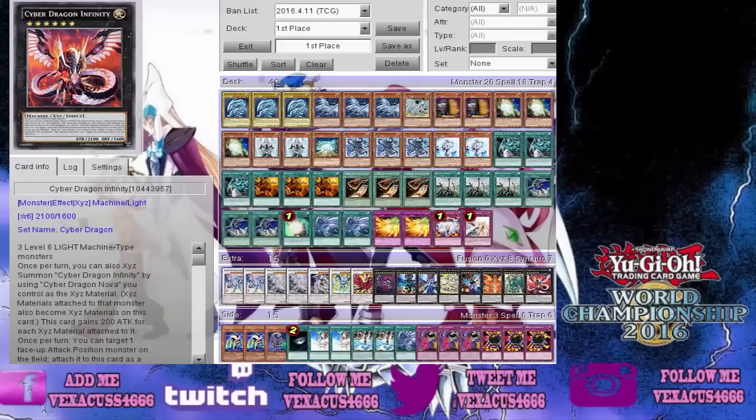This is his decklist. I'm a little confused about the Cyber Dragon Infinity because he can't really make it, unless he was using it as a scare tactic or something — he has really no way of making it because I don't see any Ghost Ogres in his side deck, unless I'm missing something. I think it was a scare tactic.